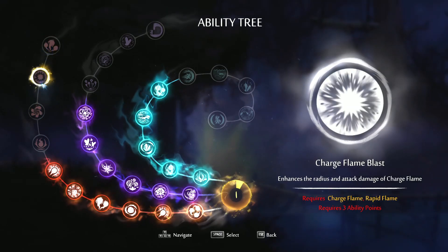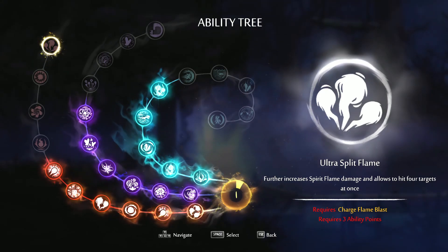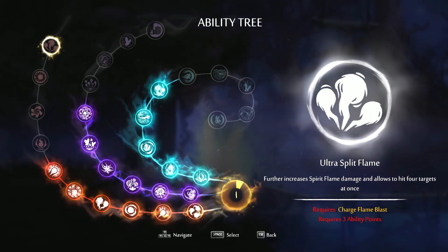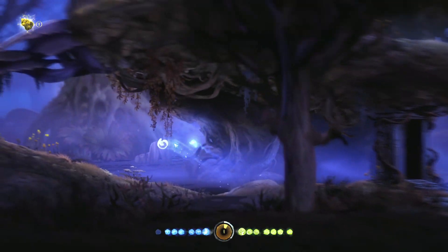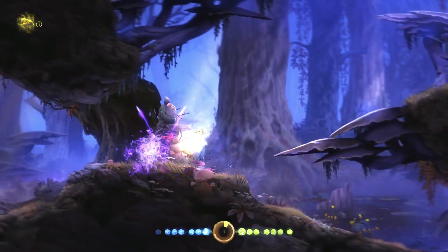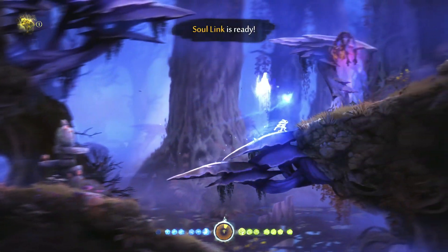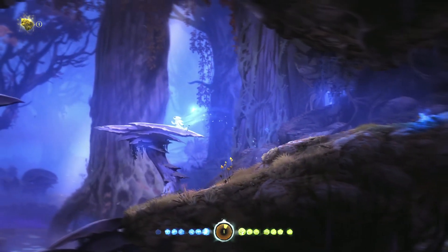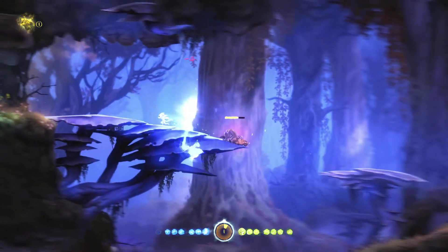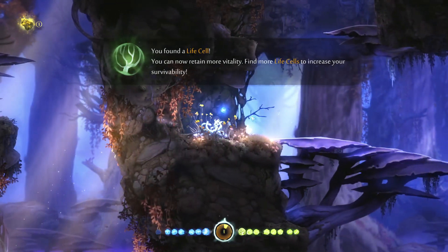We've got two more on this path that only cost two ability points, and then the last ones cost three each - they start getting super expensive. Oh, further increase spirit flame damage to allow hitting four targets at once - that's amazing! All right, let's do this. So much power! We're also back at the very beginning of the game where enemies are not super strong. There we go - life cell, look at that!